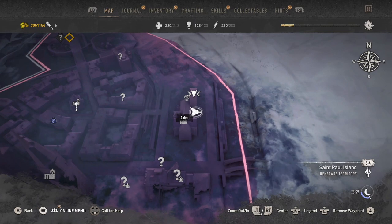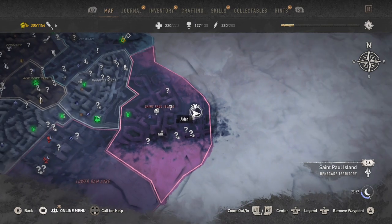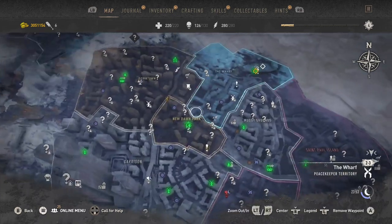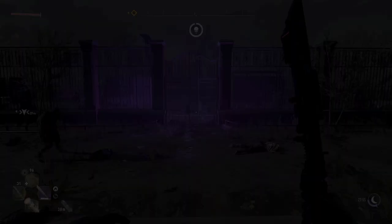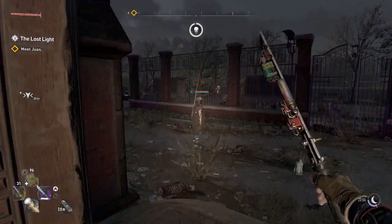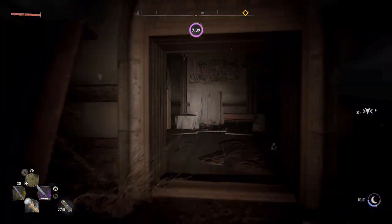So to get this started you will need to unlock the hoverboard challenge. You want to come to this part of the map. Now if you do enjoy this video please be sure to smash the like button. But this is where you need to come on the map to get this easter egg started, and you just want to follow the path that I take.